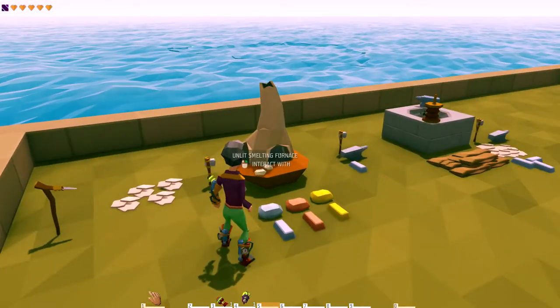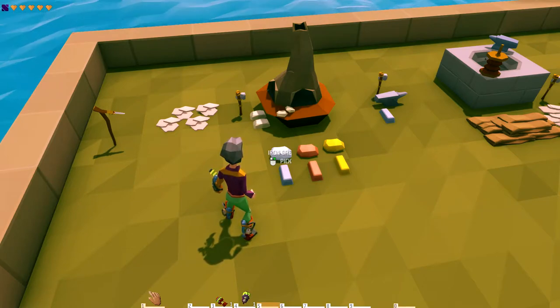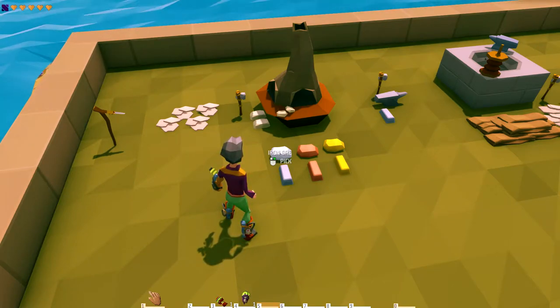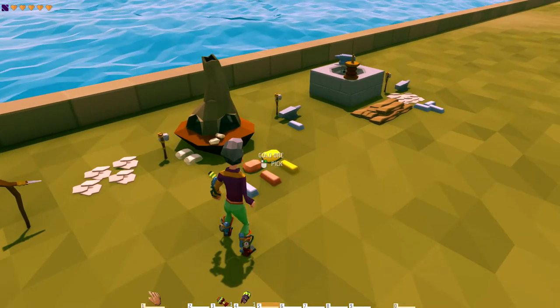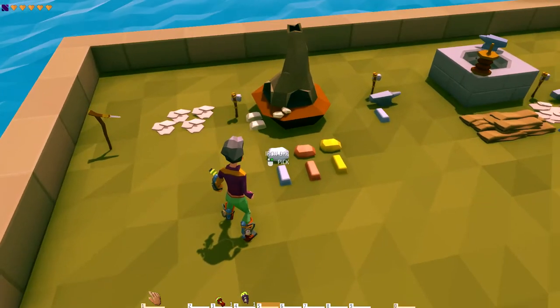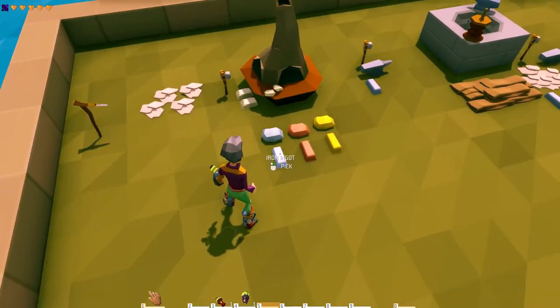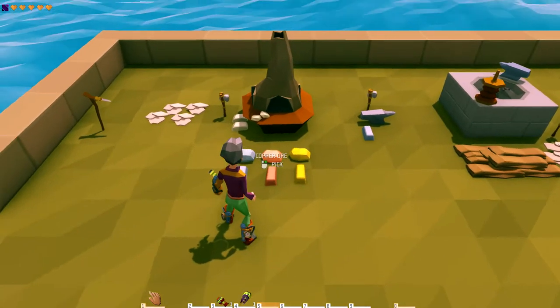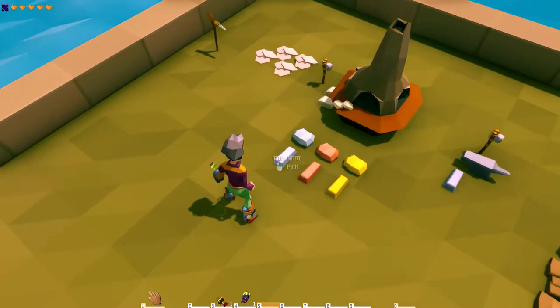Once you've made your furnace and found some iron ore — and if you watch the how-to mineable materials video, I'll show you exactly where you can find iron ore, copper ore, and if you're lucky, gold ore — you take your ore, stick it in your furnace, wait about a minute, and you'll get your iron ingot. That's basically how you smelt your metals into ingots.